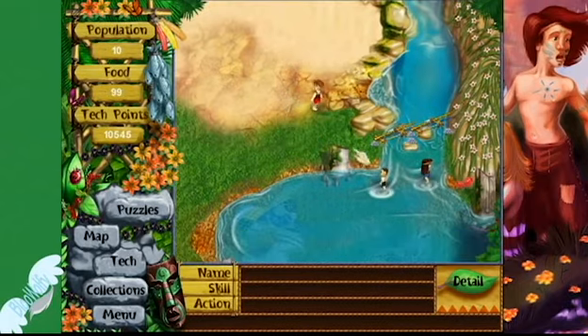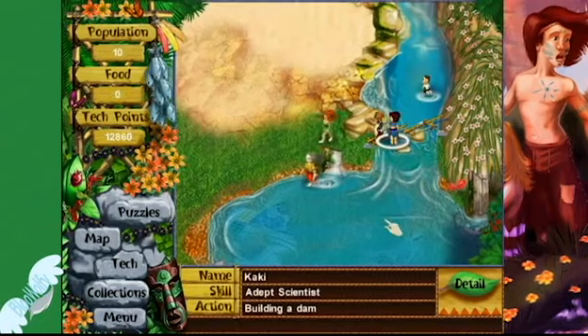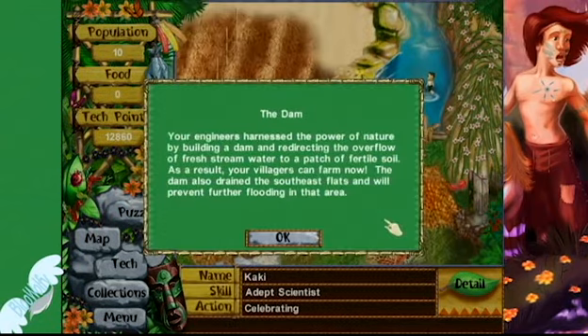And here's what it looks like at 86% of the way done. The dam. Your engineers harness the power of nature by building a dam and redirecting the overflow of fresh stream water to a batch of fertile soil. As a result, your villagers can farm now. The dam also drained the southeast flats and prevented further flooding in that area.